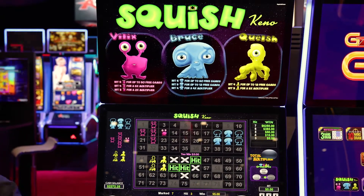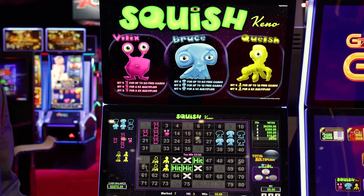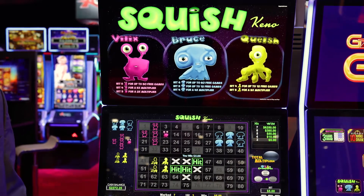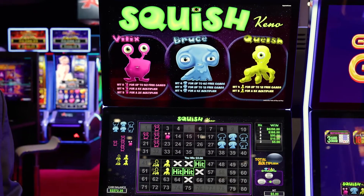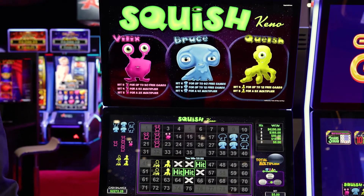During free games, in addition to these there are also going to be three eyeballs that come out. They also give you multipliers and free games, so you can get up to a 120x multiplier, and every one of these extra marks that you hit during free games is going to be an extra draw during those free games.